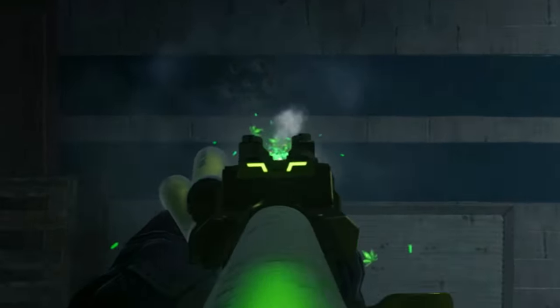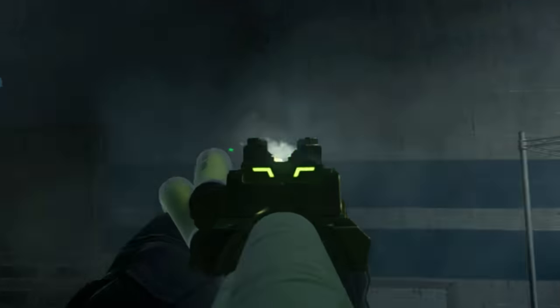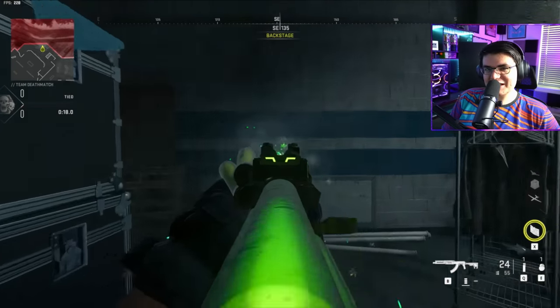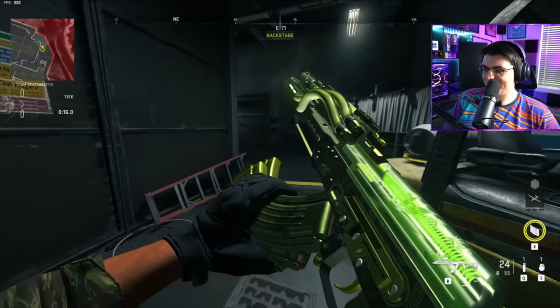You might want to rock with the red dot sight. You cannot see anything with these iron sights — these are the clunkiest iron sights ever. They glow, but keep the red dot sight on this blueprint. Trust me on that one.